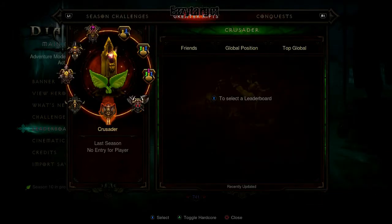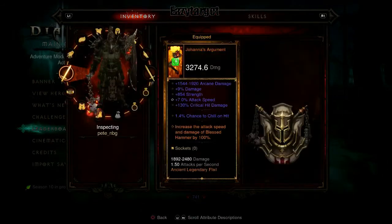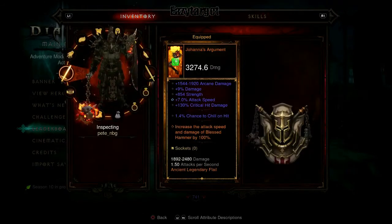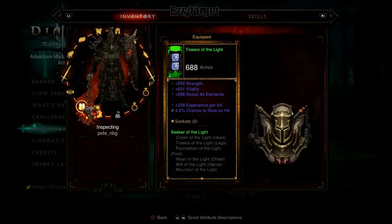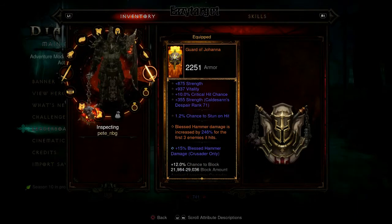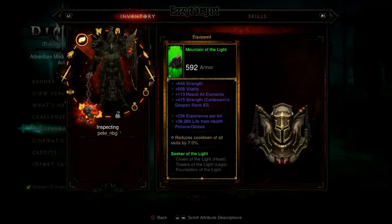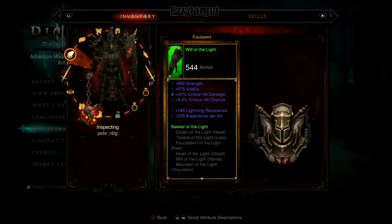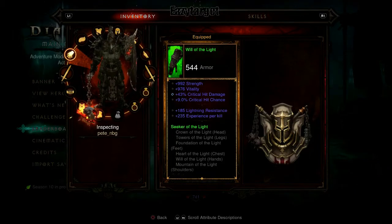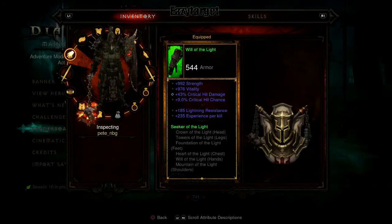Next up on the list is the Crusader. At number 100, he's at Greater Rift 90. His weapon, belt, pants, boots, first ring, wrist, chest, and hands are not augmented; the second ring, offhand shield, amulet, helm, and shoulders are augmented. That leaves him with only five augmentations at an average of 76.6 augmentation level, giving you eight possible augmentations you can upgrade to pass him on the leaderboards.